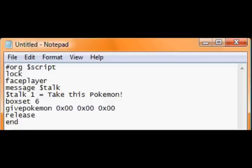Lock face player, message: 'take this Pokemon', box set 6, give Pokemon. The parameters are 0x00 0x00 0x00 0x00 then release end. The first 0x00 is the Pokemon - that's the Pokemon value.